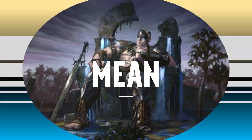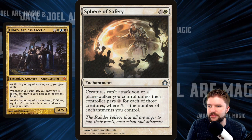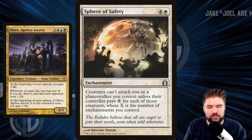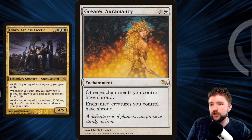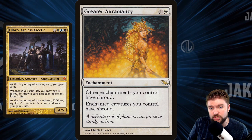Let's look at the mean way and go into an enchantment pillow fort. This card represents everything we want to do with this version of the deck: five mana for an enchantment where creatures can't attack you or a planeswalker you control unless their controller pays X for each of those creatures, where X is the number of enchantments you control. We want to continuously be dropping sticky, high-power, passively strong enchantments all game. Enchantments in EDH are some of the hardest permanents to remove. Greater Auramancy: two mana, other enchantments you control have shroud. They've got to remove Greater Auramancy before they can remove the enchantments that are actually winning us the game.